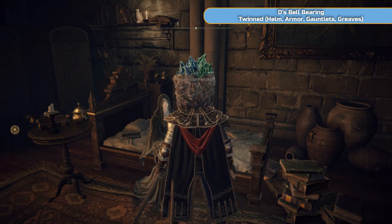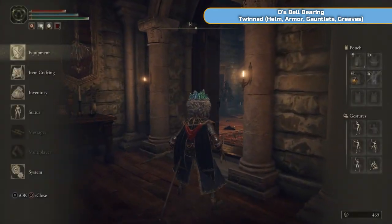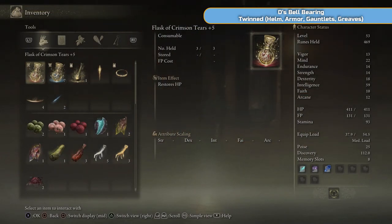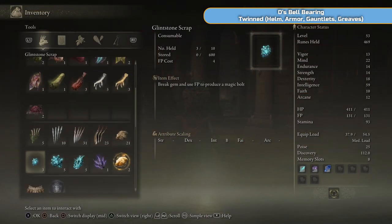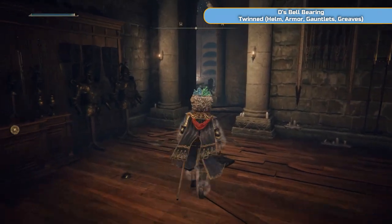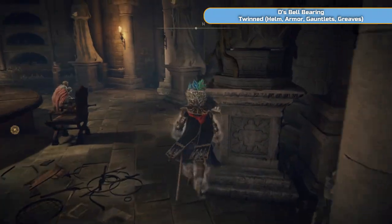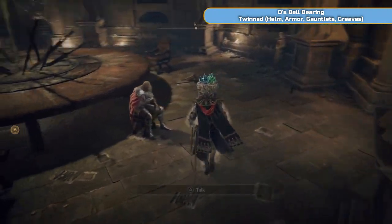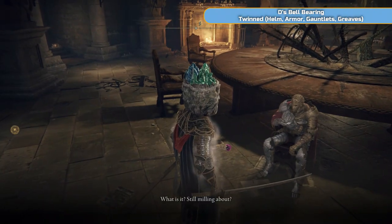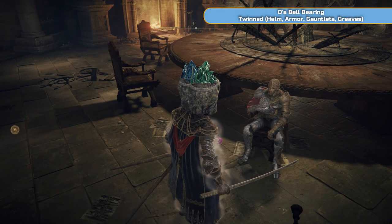She's going to give you a dagger and she wants you to return it to its owner. That's the weathered dagger. We're going to leave her clutches, and then we're going to return the dagger, which is for D. I'm just going to use the Baldachin's Blessing — I always have to leave the room to use it.